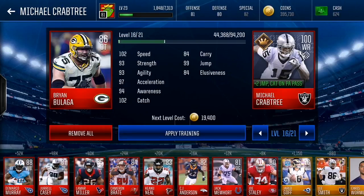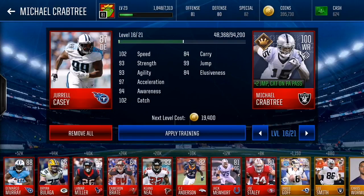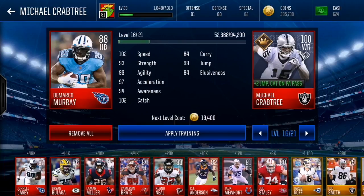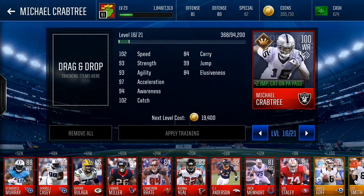86 overalls give 44,000 training points and cost 330,000 coins each. Buying 6 of them gives you 264,000 training points — not the best either. 87 overalls give 48,000 training points each and cost 375,000 coins; you can only buy 5, giving you 240,000 training points. And 88 overalls — like this DeMarco Murray — give 52,000 training points but cost 450,000 coins each. You can only get around 4 of them, giving you just 208,000 training points.